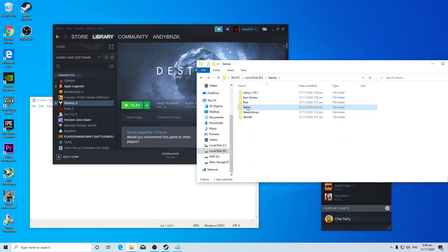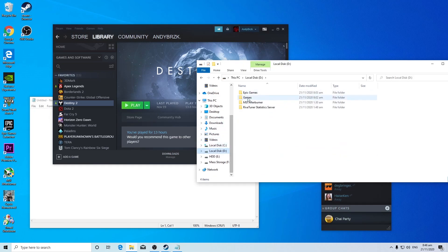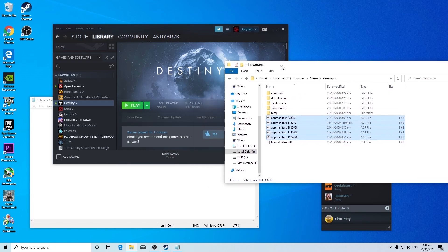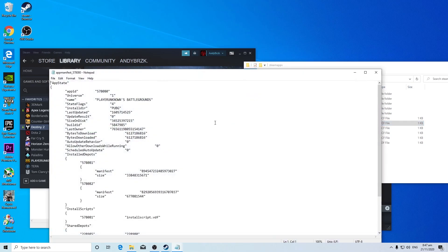If you don't know where your Steam library folder is, I have mine installed on my local D drive under Games > Steam. Go to the steamapps folder — this is where you're going to do the work. These files right here are what determine whether or not your games show up on Steam, and each file corresponds to a specific game you have.